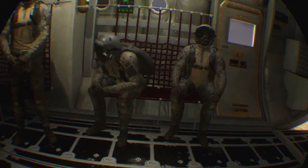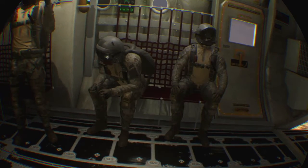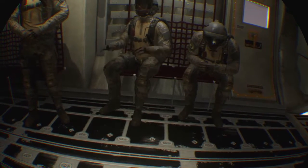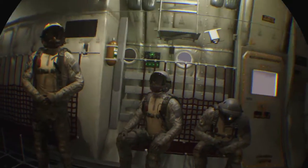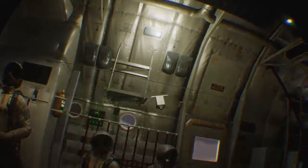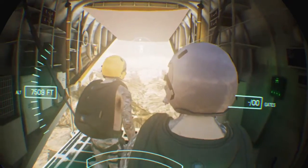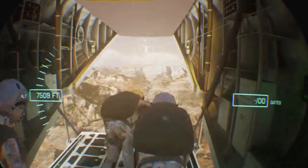One minute. Roger, Guardian 1-1. Jumpers, check ripcord pull. It won't let me do anything. What am I supposed to do? Affirmative, Guardian 1-1. You're not supposed to look at it. Airmen to jump station. Three, two, one... Go! Go!